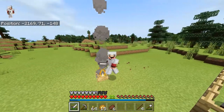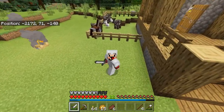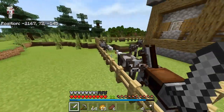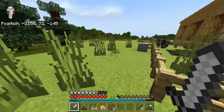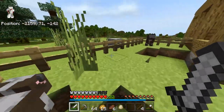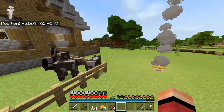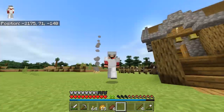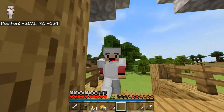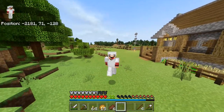We also went exploring and stuff like that, but I think today, guys, instead of having these animals right here next to our house, I think we're going to build a barn. I've been looking at different barn designs, and I really like this one from Mythical Sausage. If you guys don't know who Mythical Sausage is, he's a fantastic builder in the Minecraft community, and we're going to be using one of his builds to build a barn today. So without further ado, guys, let's jump right into it.